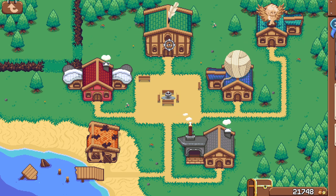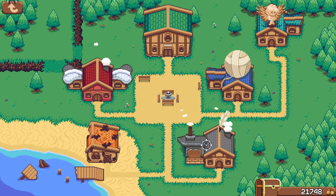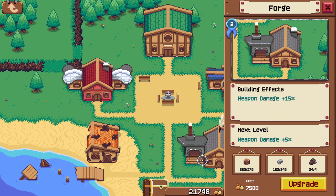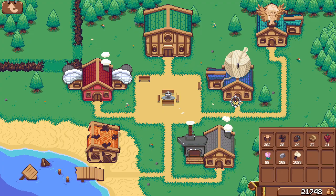Very simple, easy on the eyes graphics, very small. This is your upgrade center — basically you have a nice village as an upgrade center. You upgrade your buildings, you get materials, it gives you more buffs and stuff like that for your character, more damage and things like that.